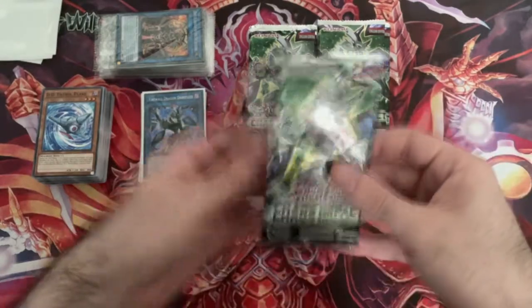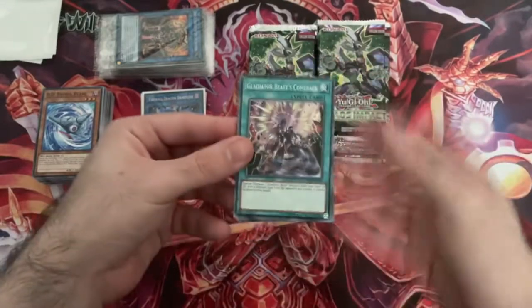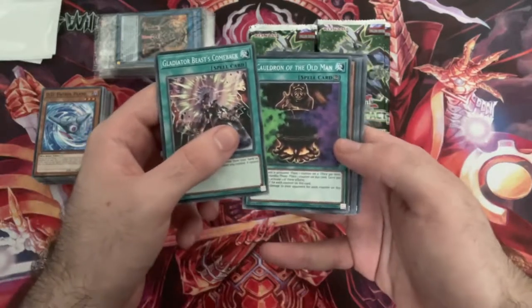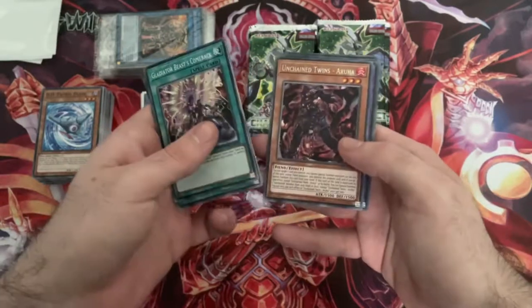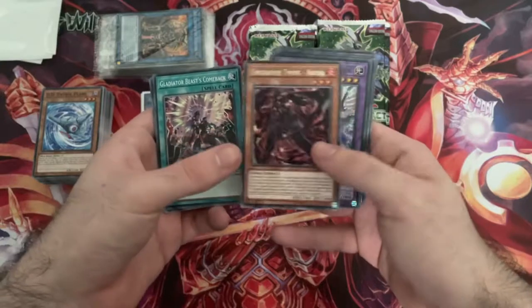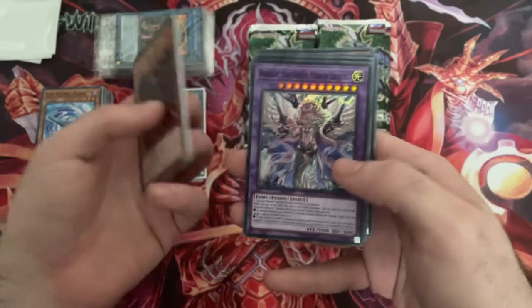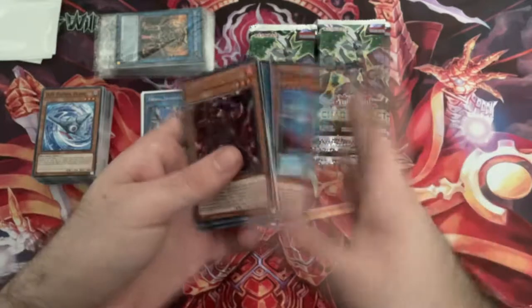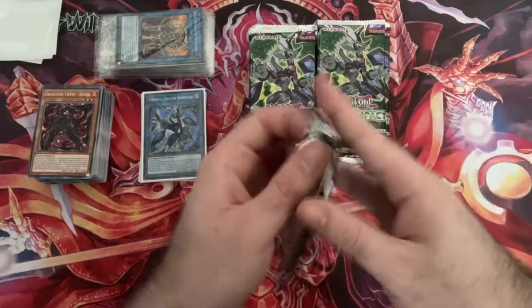Next pack - it's getting harder and harder to open these. Gladiator Beast Comeback, Cauldron of the Old Man - a throwback to Poison of the Old Man, what a great throwback. Brutal Dozer, Bye-Bye Damage, Unchained Twin Aruha. I believe most of the Unchained are rare in set. And - we've got Aneiros the Dream Mirror Erkling - that's the Fusion Boss Monster. Another Secret Lunar. Still only two Secret Rares and two Ultras, which isn't great considering we're on our fourth box.